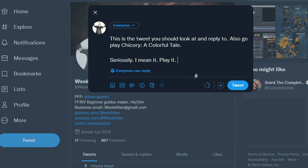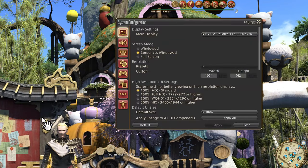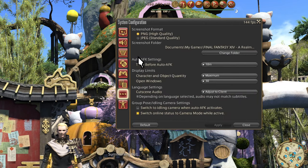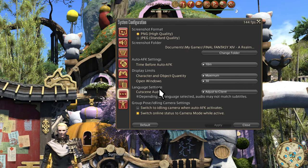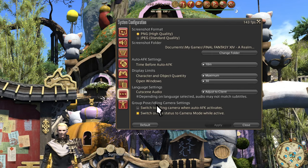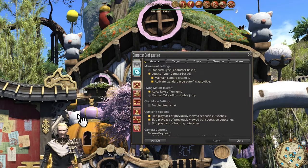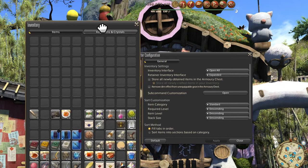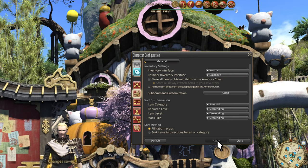First, let me teach you the important parts. System configuration, other settings, will tell you where your screenshot folder is — use this to grab your screenshots if you didn't already know. For people on PlayStation, you basically need social media: upload the screenshots to Twitter or such, download them, crop and edit as needed. Secondly, character configuration, item settings, settings, and inventory settings. Swap the inventory interface to open all and retain inventory to expanded.